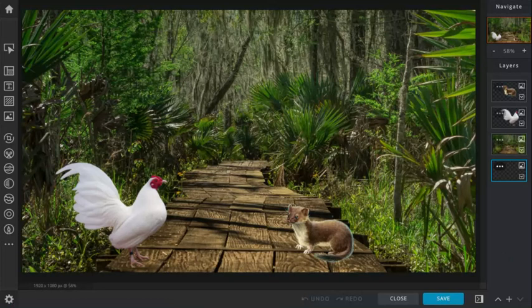The stoat, on the other hand, can be around a foot long and weigh up to 6.9 ounces. Stoats are from North America while the Old English Game is from Britain.